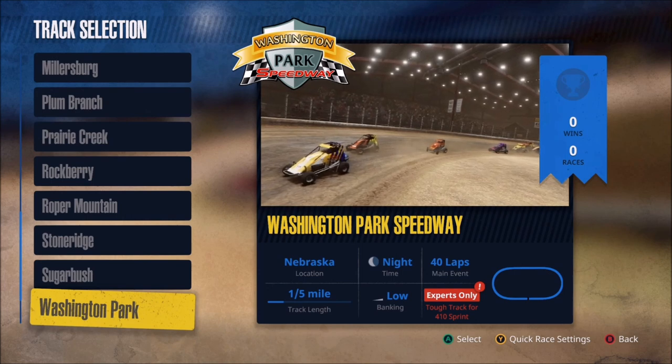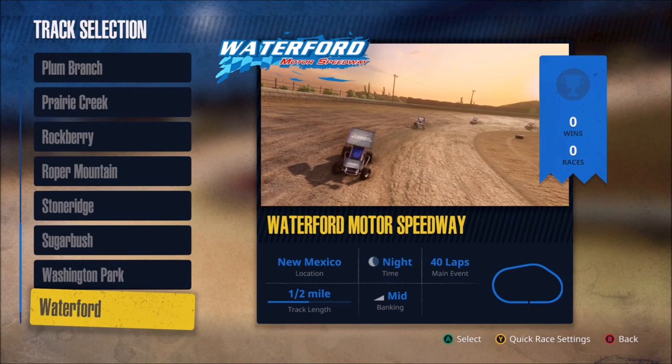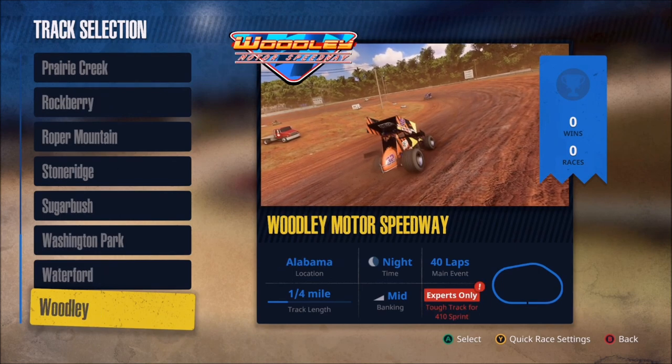We get down to a fifth of a mile with very little banking, so that ought to be tons of fun, particularly with the midgets. As we scroll through the final couple, you'll see we end up with Woodley, which is another quarter-mile track.